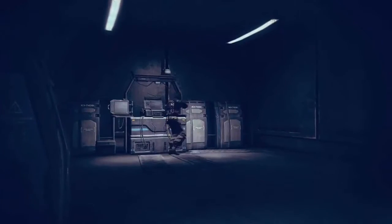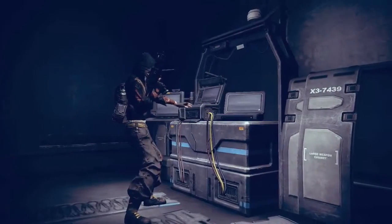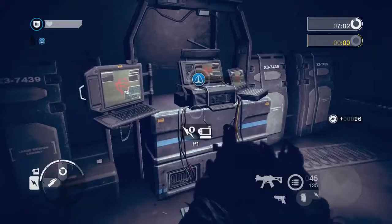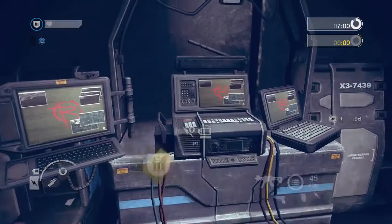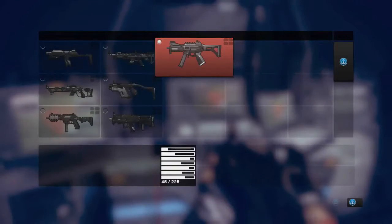Command Posts: Each map contains neutral Command Posts. Capturing these Command Posts grants bonuses to the controlling team. Command Posts also provide a mid-map position to change class, weapons, and replenish ammunition.